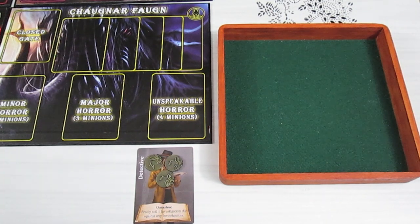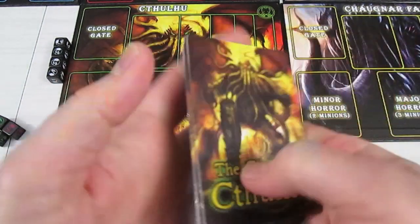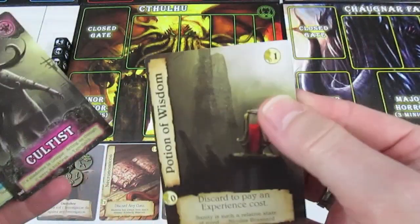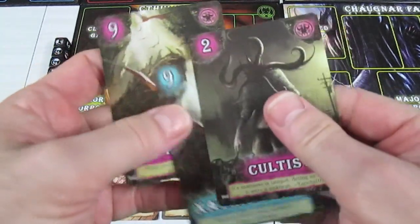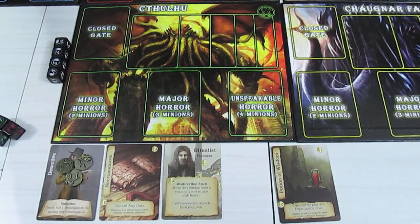No gates on the board, so we're going to draw four cards off the top of the still extremely large pile. We're doing okay — famous last words. What do we have? Looks like we have some minions and a Potion of Wisdom, a possible purchase. Back on the Nyarlathotep board we have a nine and a two. We now have three minions there, and a ten and a nine over on the Yogg-Sothoth board. That's not good, but we're into the purchase phase.